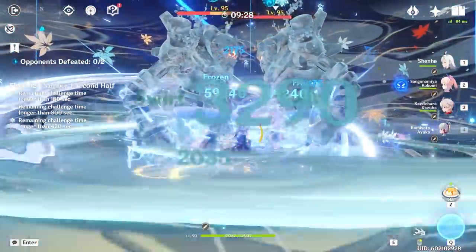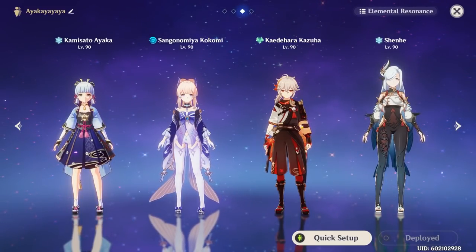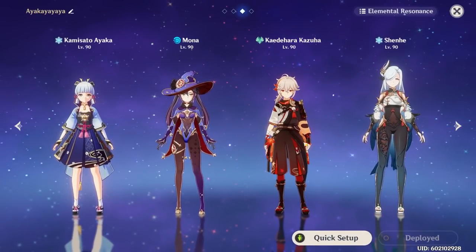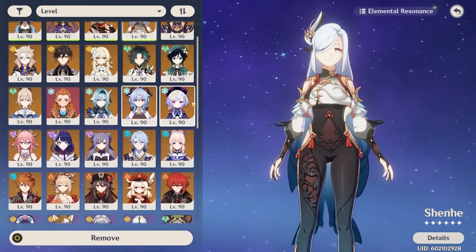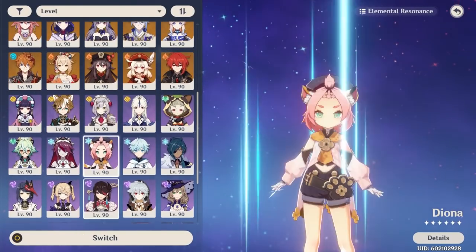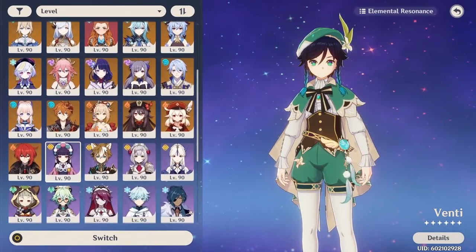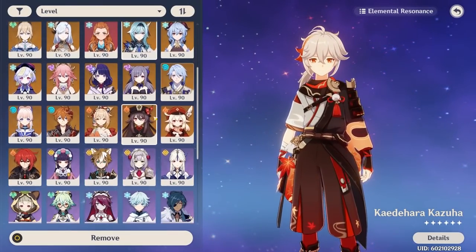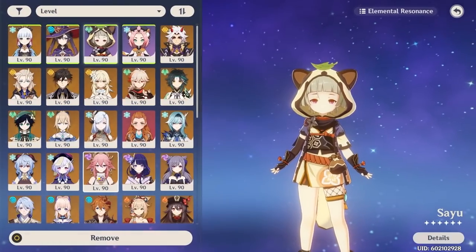Assuming you don't have that team, this is very flexible. You can substitute Kokomi with any hydro character. If you use Mona you have no healer, so it's highly recommended to slot a healer in the third or fourth slot — Diona is the most obvious answer if you don't have Shenhe. You can replace Kazuha with Venti or Sucrose, and even situationally Venti is better depending on crowd control needs. You can also use Jean, Sayu, or any Anemo character.